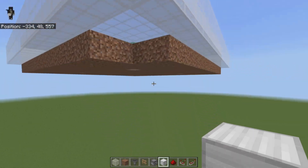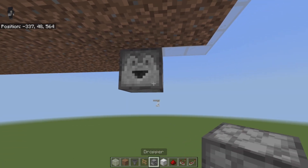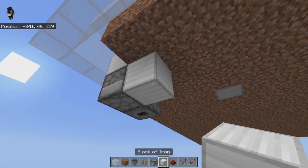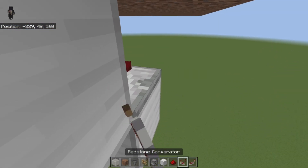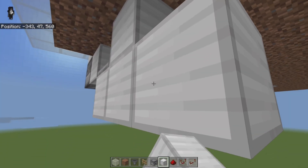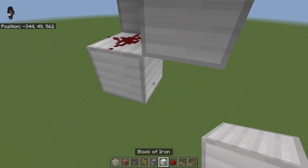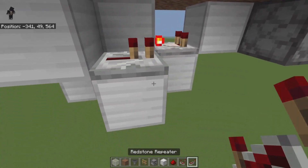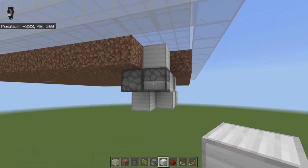Once that's completed, make your way down here. We're going to place in a dropper facing this direction and another dropper facing down in that direction. Over here, place in a block and a temporary block underneath with one out to the side. Place a comparator on that — put it in subtract mode — place a block in front of it, and another block in front of that. Place a bit of redstone on top, a block up, then take a repeater out from there — leave that on one tick — and two more blocks with two bits of redstone on that.